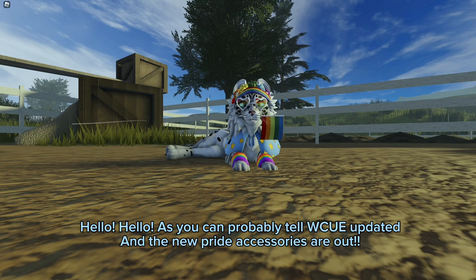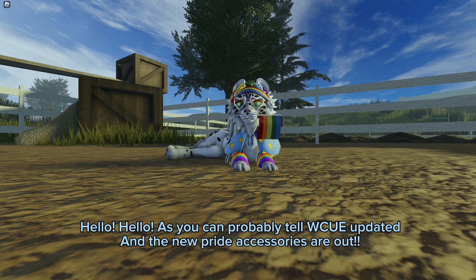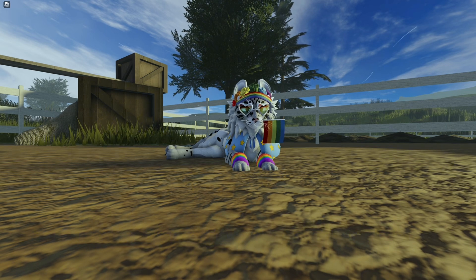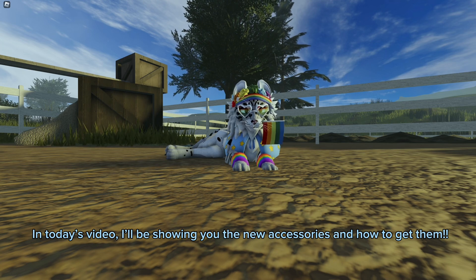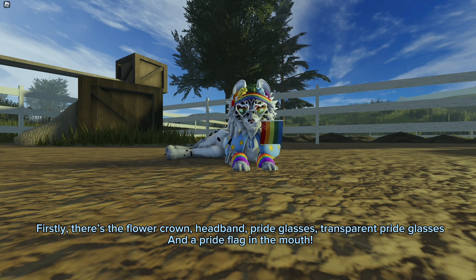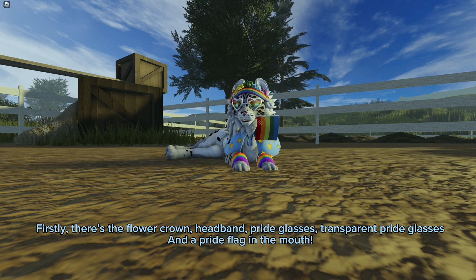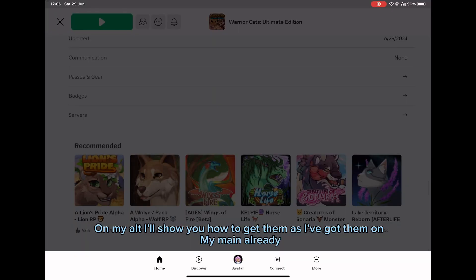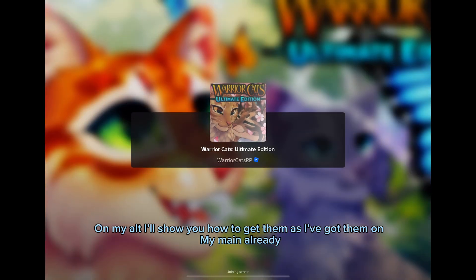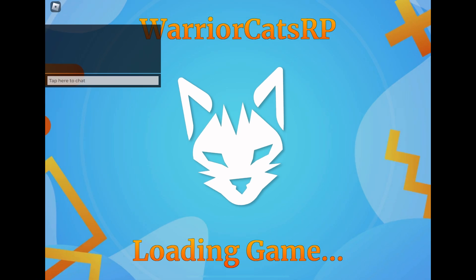Hello! As you can probably tell, WCue updated and the new pride accessories are out. In today's video I'll be showing you the new accessories and how to get them. There's the flower crown headband, pride glasses, transparent pride glasses, and a pride flag. I'll show you how to get them as I've got them on my main already, spawning in.